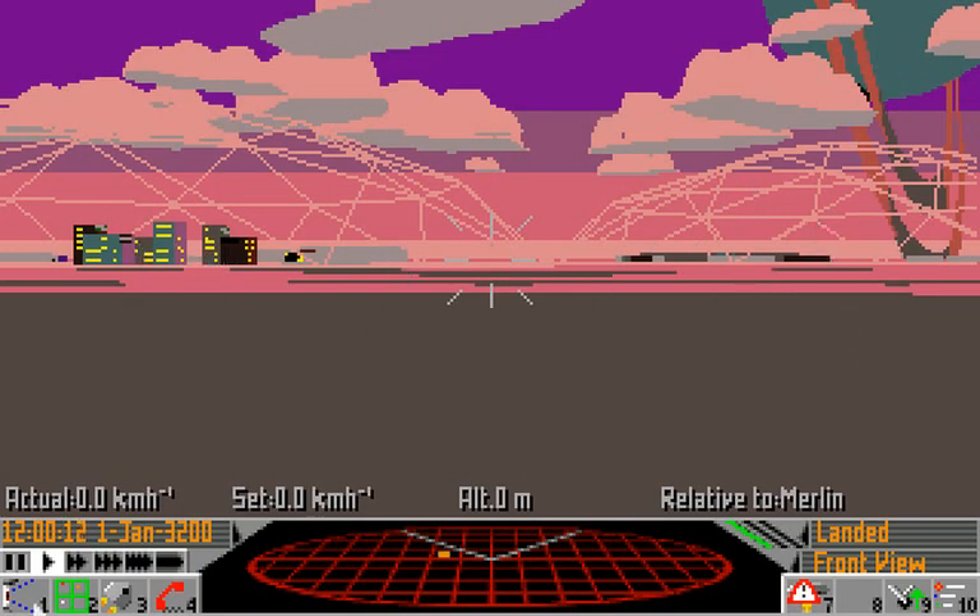At the bottom here are the controls for your ship. I'll go over all these controls in time, but for now we're just going to do enough to get you flying. In order to take off, we need launch clearance. The air traffic control people are totally mental in the 33rd century, and they'll blow you out of the sky if you launch without permission.